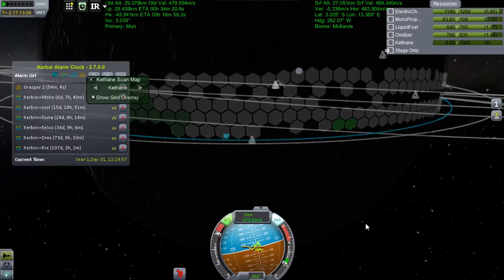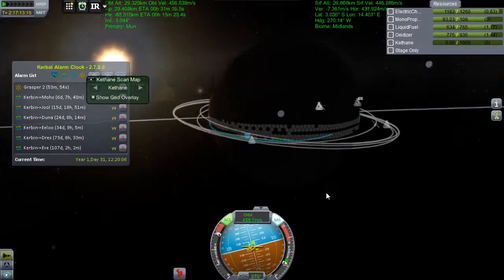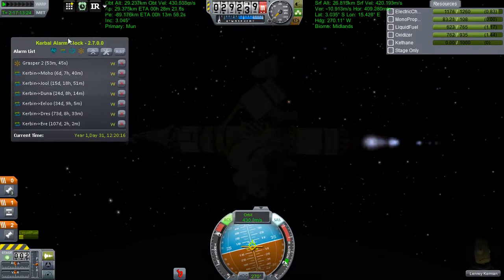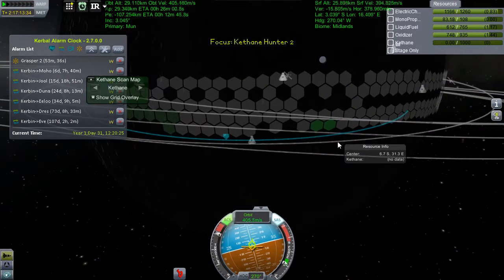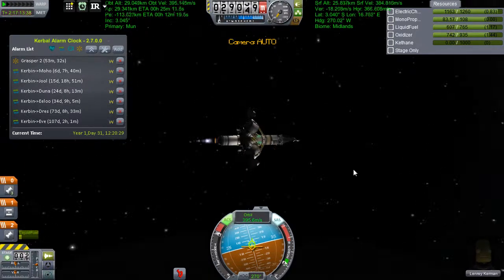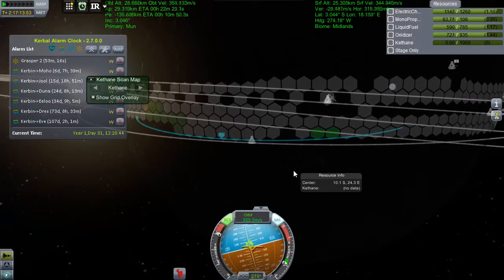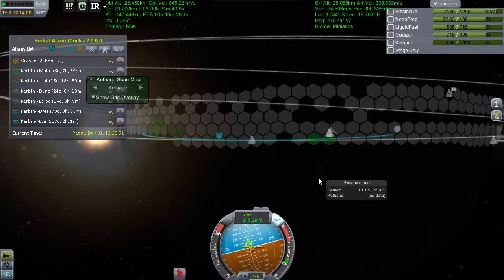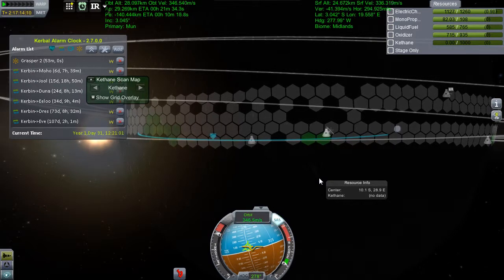So I'm burning through my remaining transfer fuel. I had a little unit stuck on the back of the Keithane Hunter, as you can just about make out there on the rear end. Thankfully, my lighting system is very comprehensive. There are a few dark spots, but all in all I've actually done quite well at lighting up the ship. So we're going to bring this down and try to negate this 346 metres per second orbital velocity.